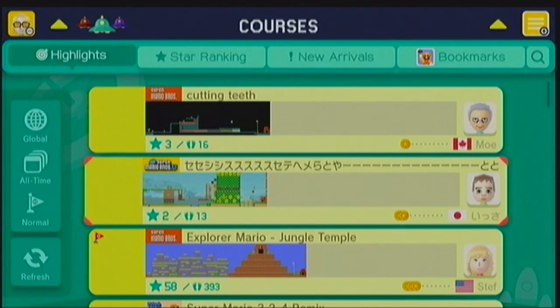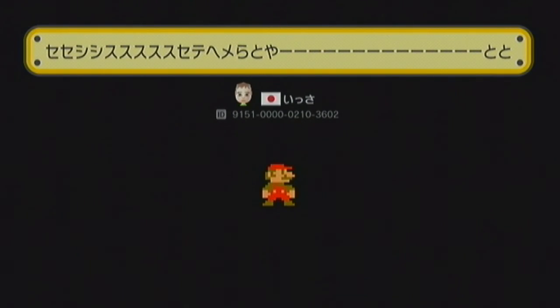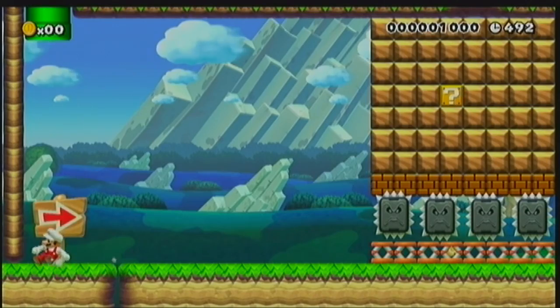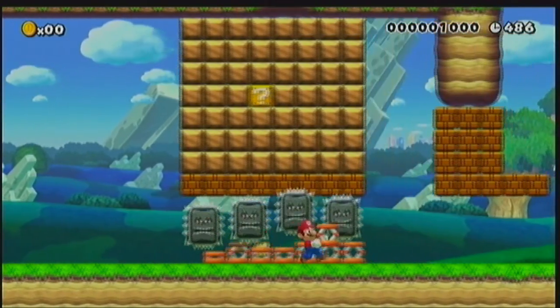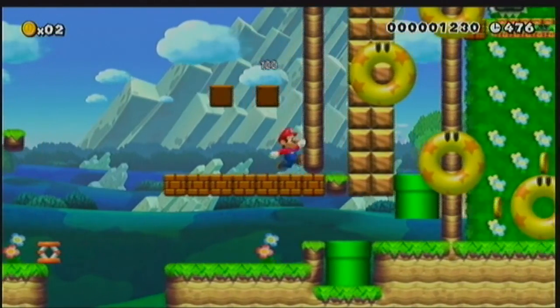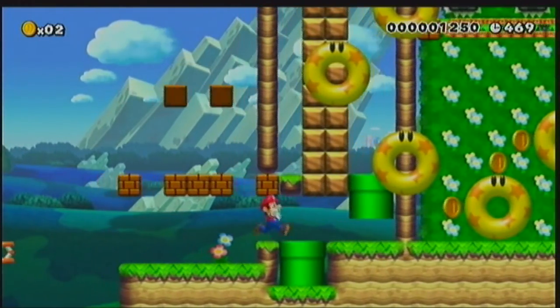As we can see here, it's - whoa - how in the world are we supposed to get through this? Because we have bouncing Thwomps everywhere. Dang it. Yeah, I'm just going to cheese it. There we go. I'm not exactly sure if that's what the author had in mind, but I am going to do that anyway. Because I can. So there we go. Now we have apparently Inner Tube City here.